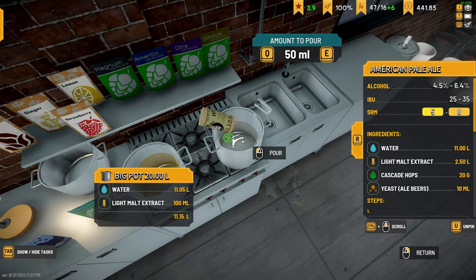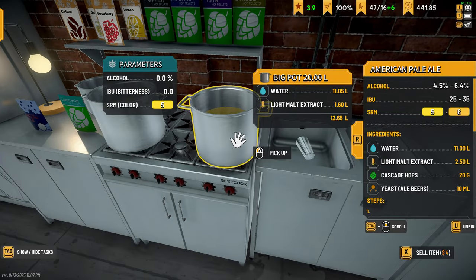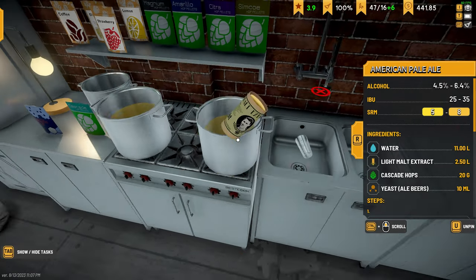Tip 9: Brew in batches. There are plenty of burners on the stove and those fermentation buckets can hold a lot of mixture, so make sure you are using that volume. Same with your kegs — brew in double batches or more to take advantage of all that volume. This will save time at the stove and mean you won't have to brew as often. Both good things.